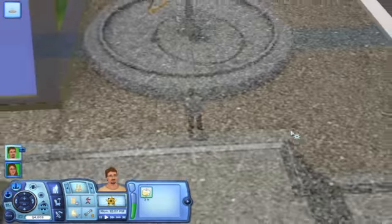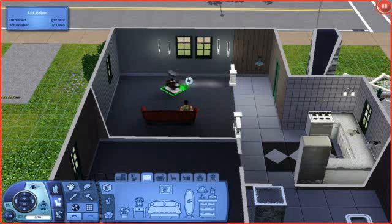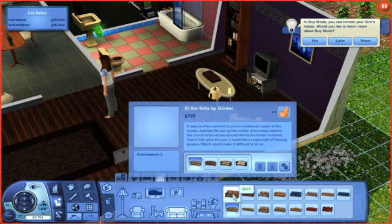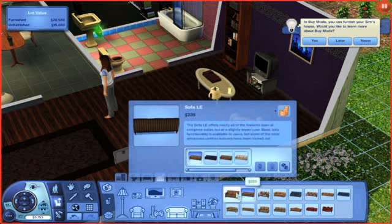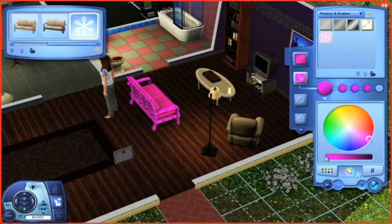Issues players had with buildings and other objects in earlier Sims games have also been addressed. Arranging furniture and items is a lot easier now that you have the ability to freely rotate objects. There's also a meaty customization feature that lets you change the color and material properties of every single item in the game. A hot pink stainless steel couch? Go for it.